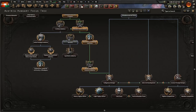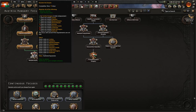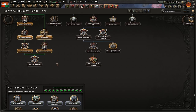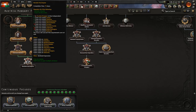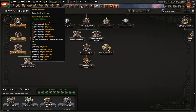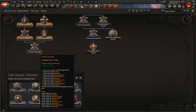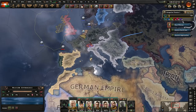We got an ace pilot promoted — excellent. We finished up that focus. What do we want to get next? We can go after this one, but it requires we do not control those states in Italy — that's why we can't take it. Somebody suggested giving those states to Germany so they can control them, allowing us to take this focus. But it only gains us claims on territory, and claims aren't really that important. They make war goals cheaper if we wanted to attack those areas, but we do not. I don't feel like it's worth giving up Northern Italy for that.